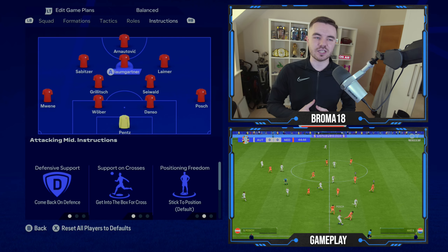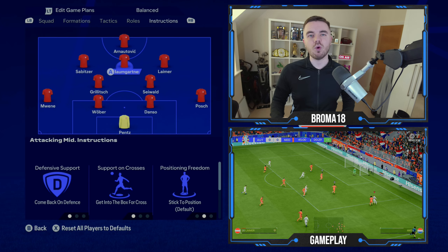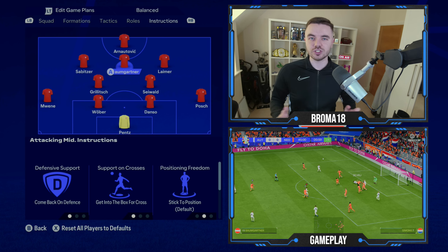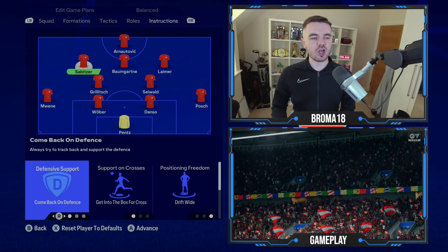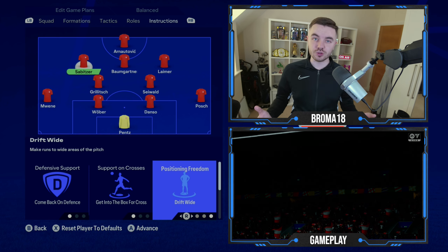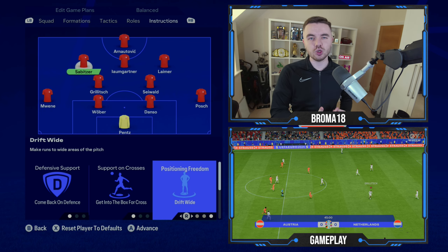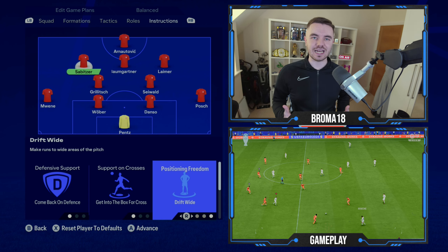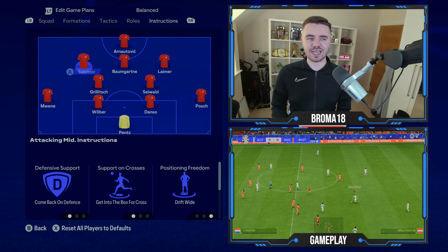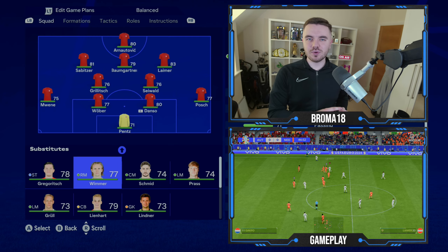With Baumgartner as the central attacking midfielder, he's on come back on defense to get him tracking back, and his support and crosses instruction is get to the box for crosses. His positioning freedom is stick to position — he may occasionally go wide but does so more when in possession, generally staying within the width of the 18-yard box. Sabitzer on the left is also on come back on defense and get into the box for crosses, but his positioning freedom is drift wide so he supports the fullback while pressing from the left attacking midfield position.